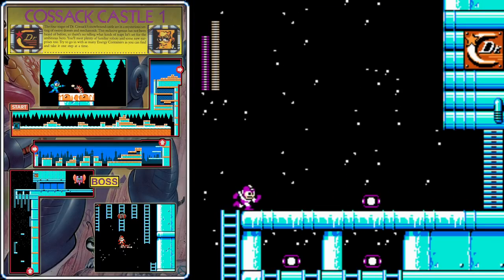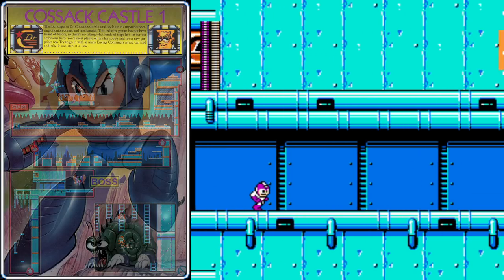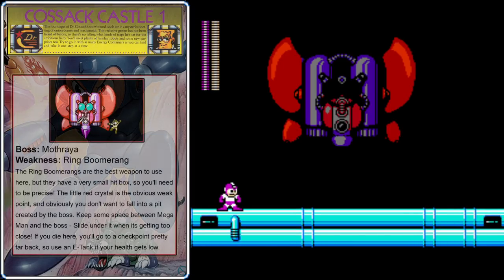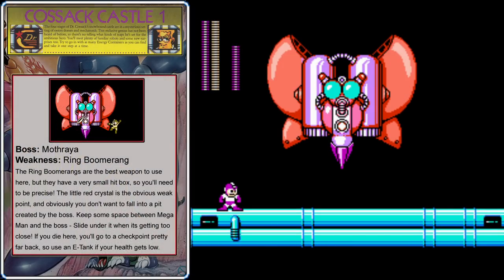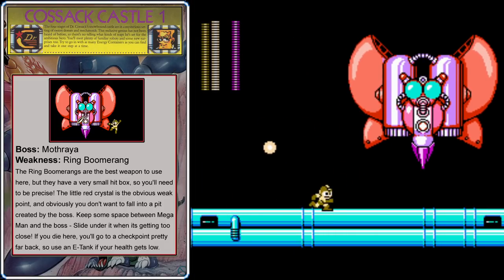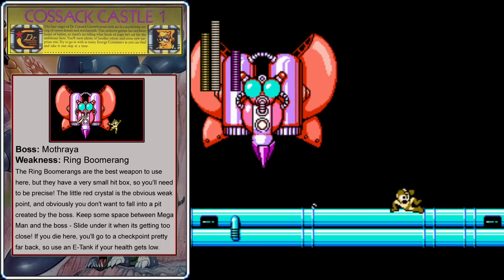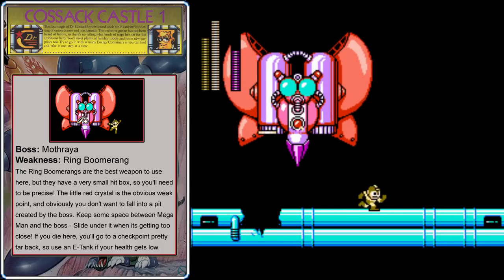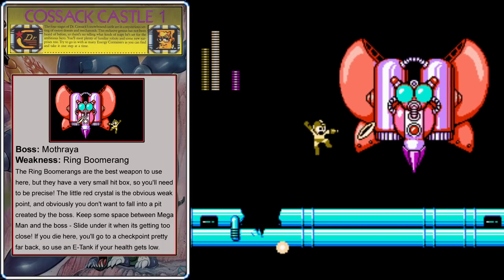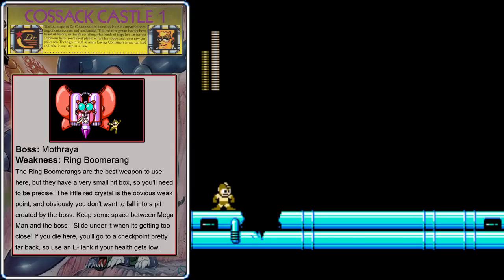Don't mess around with that Crusher enemy — you don't want to take any damage right before the boss, and if you die on this boss, you'll be sent back to the last checkpoint, not to this gate. Make sure to use an energy tank if you get low on health in here. This boss's name is Mothraya, and it has a very obvious weak point — the flashing red circle where the mouth would be. Use your Ring Boomerangs and try to keep some distance. Occasionally it will stop to drill a hole in the ground and can drill enough holes so that you could fall through and die. But if you're good with the Ring Boomerangs, you should be able to take this guy out long before that ever becomes a problem.